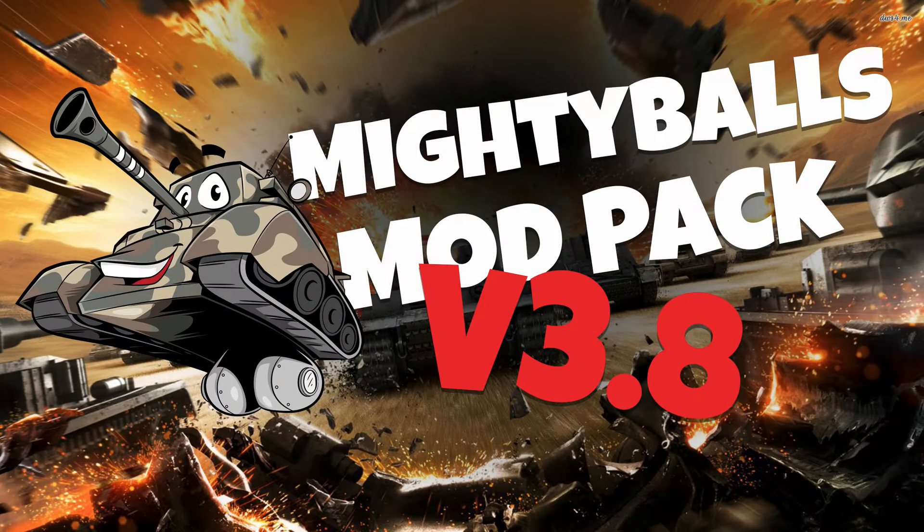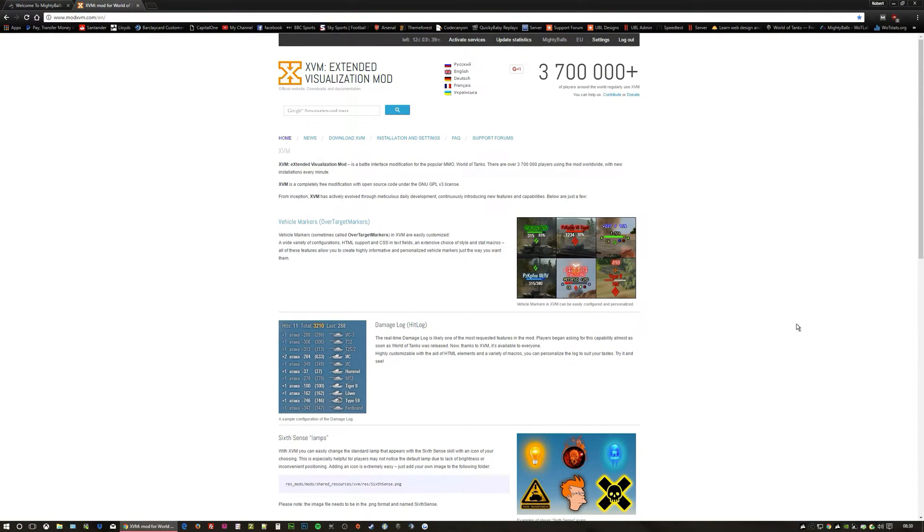All that's left to show is where you can download it and how to install it. First you've got to go to the XVM website at www.modxvm.com — log in where the log out button is, activate and update, just in case.